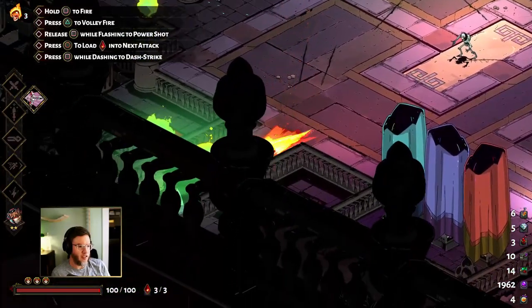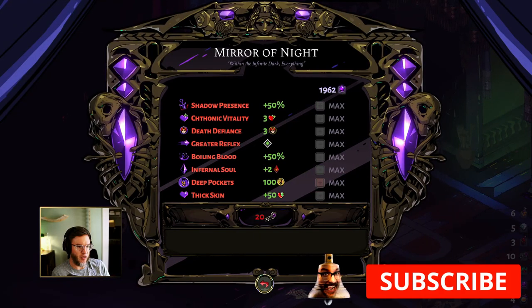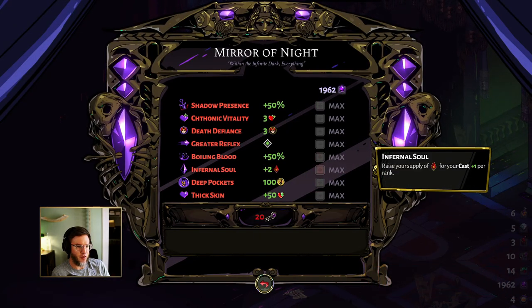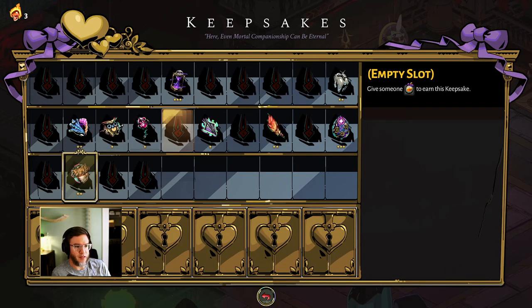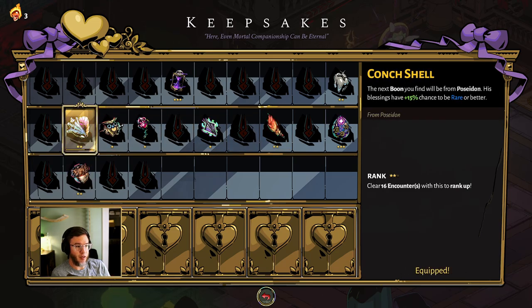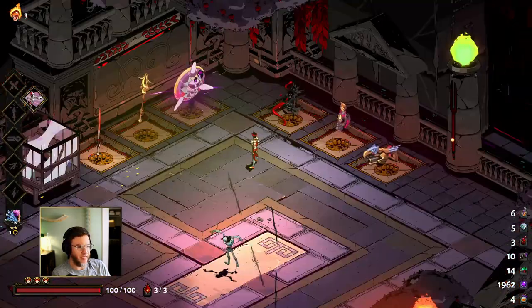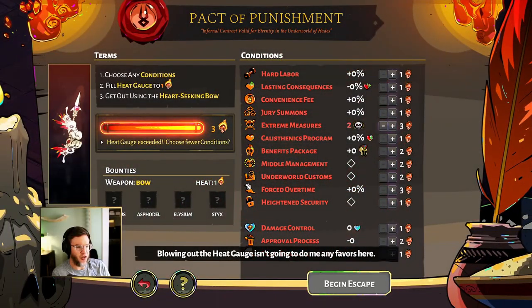So Aspect of Hera lets you load your casts into your attack on the bow. We're going to give this a try. The nice thing too is that pretty early in the game, or in the mid-game, you've unlocked Infernal Soul and you've got the two extra cast stones — that's really important for this build. You also want the keepsake for Dionysus or Poseidon. I don't have Dionysus here, so we're going to take Poseidon and we're looking for Poseidon's cast.